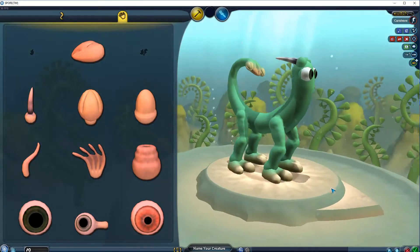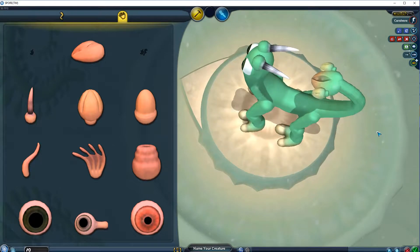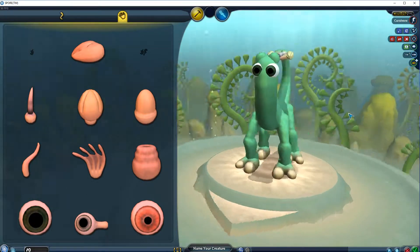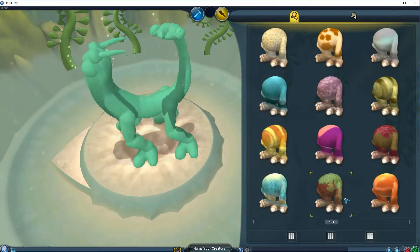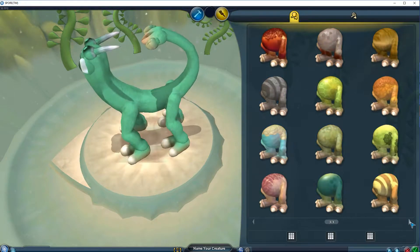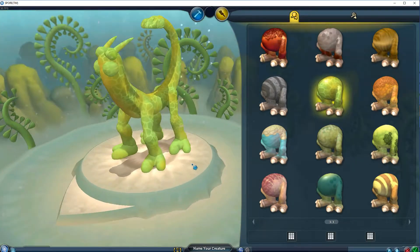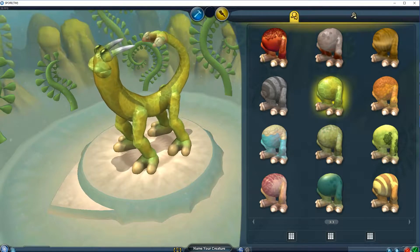So as you can see, I've designed it a bit differently this time. Instead, its mouth and spit glands are both on its tail, and it has no mouth in the front, which I think I could eventually make it look pretty cool. Looks very biohazard-y.